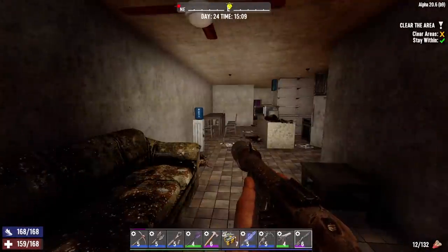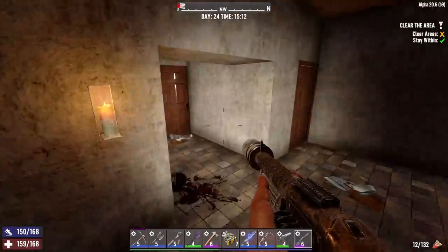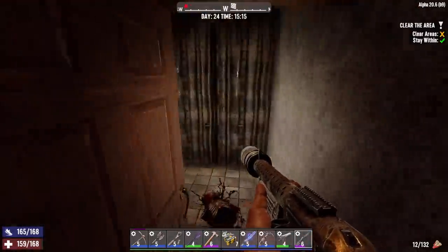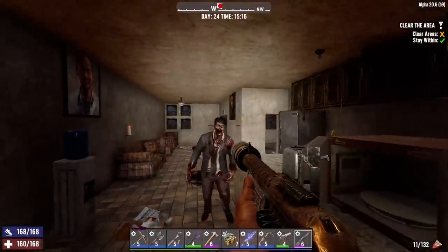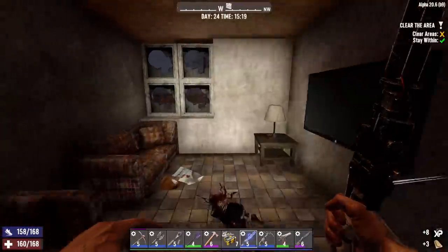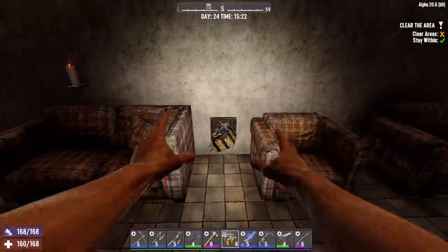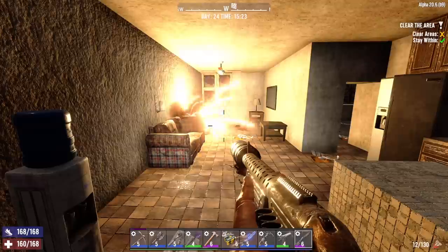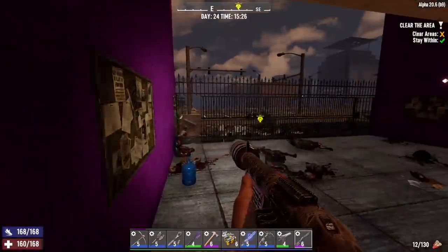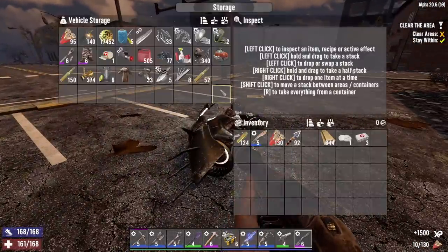Oh shit - we destroyed it! What the hell? I wasn't destroying them last time. Let's clear these rooms and try that again. We are clear. Check behind these paintings - there's one right here. Let me try this again - ah, destroyed it again! Oh, you know what it is - I put another point into Demolitions Expert so that increased the amount of damage all explosives do. That's why they're destroying the safes now. All right, we'll take the lockpicks instead.